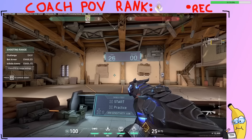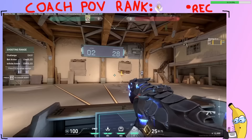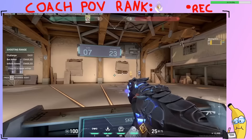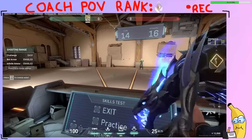Our third warm-up is we're gonna do one more run. This time we're just gonna try to flick onto the bot, and whichever way we miss, we're gonna adjust with our movement. So you're just trying to hit the bot, and if you miss, adjust with your movement.